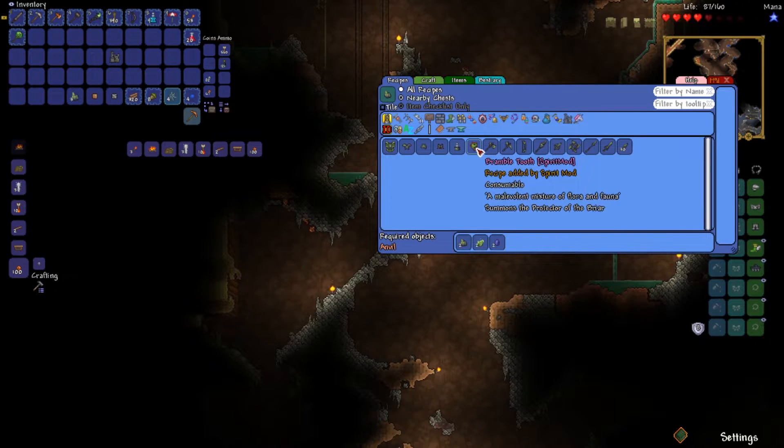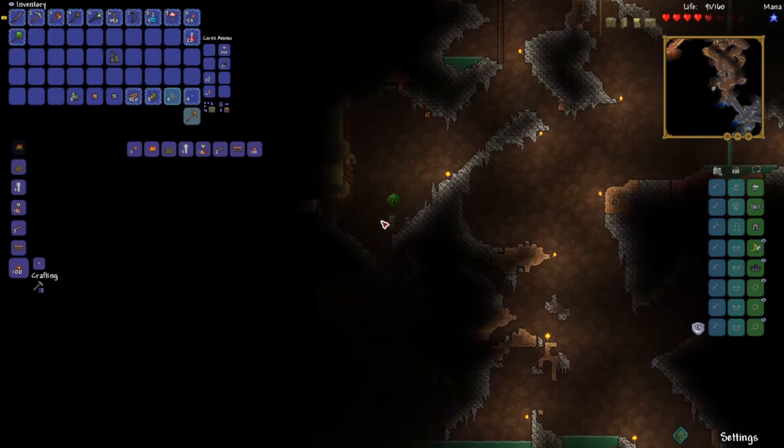It takes water leaf and bismite crystal — I make a bramble tooth. Summons the protector of the Briar. I'm pretty sure that's the Vine Wrath Bane, if I remember correctly.